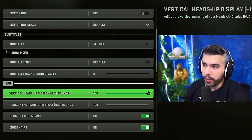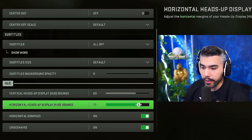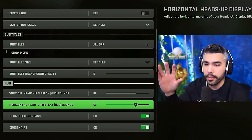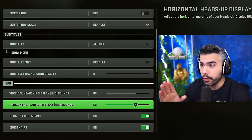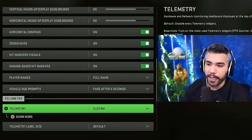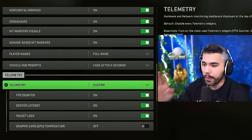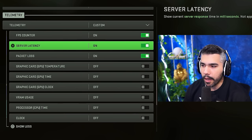For interface, if you want your minimap closer to the middle of your screen — a small advantage — you can lower your heads-up display. Setting it around 69 puts it more toward the center so you only need a quick glance. Another setting you may not know exists is called 'telemetry' — this is where you can put your FPS counter and other on-screen counters.